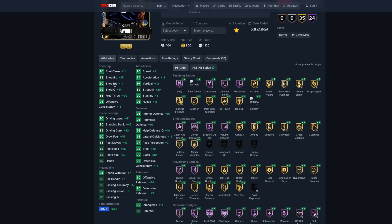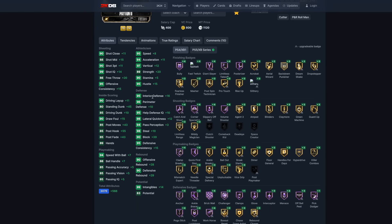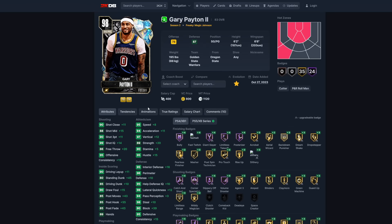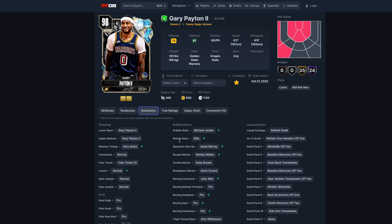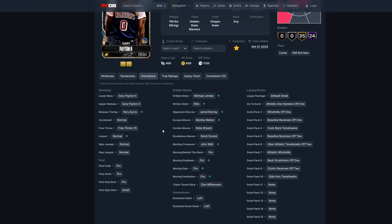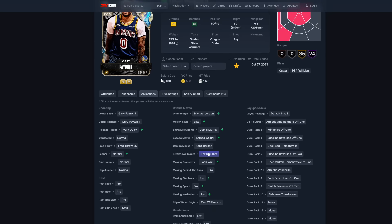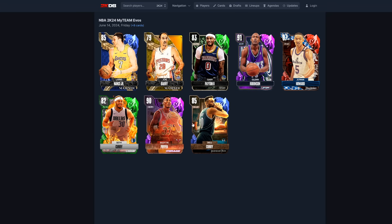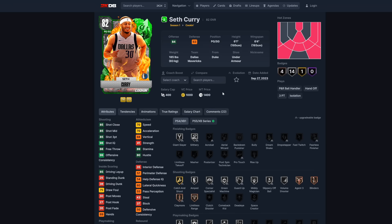Gary Payton's requirements are 75 points and 15 steals, and he does become a Galaxy Opal at point guard. Look at the three-pointer, speed, perimeter defense, interior defense, driving dunk — everything — plus Hall of Fame badges. We usually don't get this type of content anymore. Very quick release timing, Michael Jordan dribble style, normal leaner — he's definitely worth picking up at 1,100 MT for a Galaxy Opal through evolution.